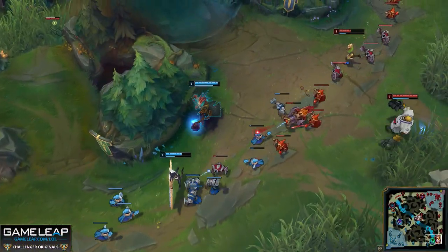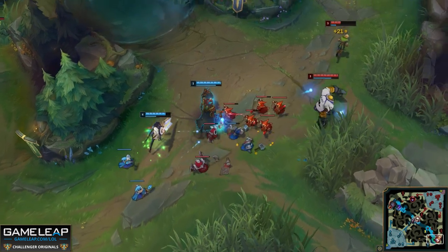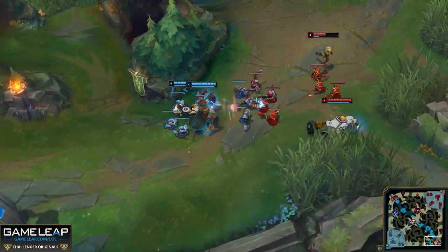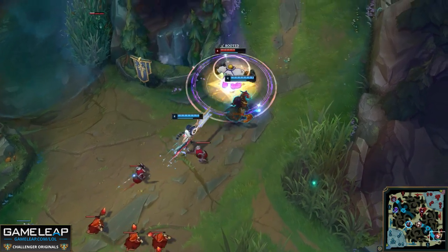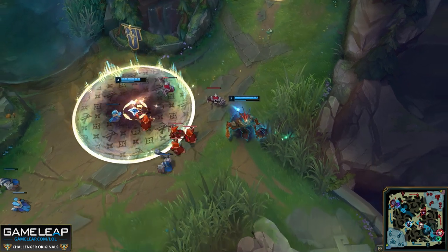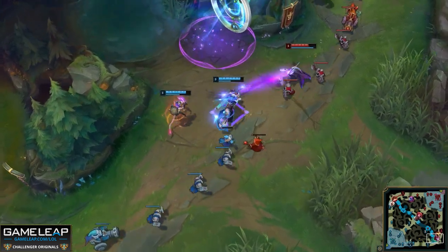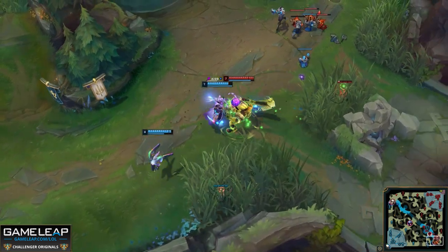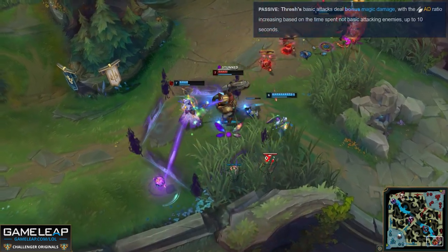Another mistake people make too often on Thresh in lane is auto-attacking too much. Thresh's range is a bit low, so he can really only abuse very low-range or melee supports. The first hit is huge because of the E passive, so you can usually afford to take a little damage as you move in for a big burst. What you don't want to do is overextend and keep hitting them — you start taking too much minion aggro, and you can ruin the lane by changing how it's pushing because minions are attacking you instead of your minions.